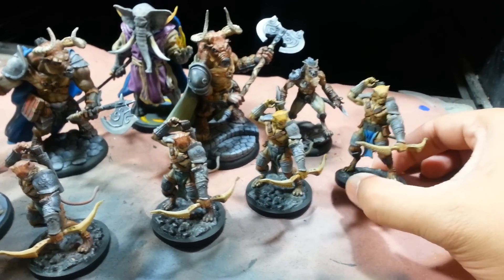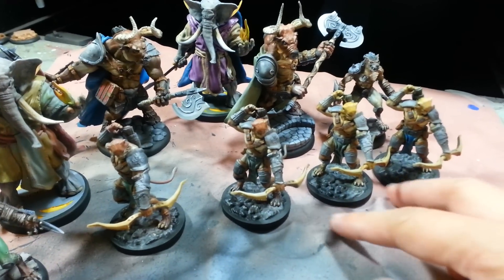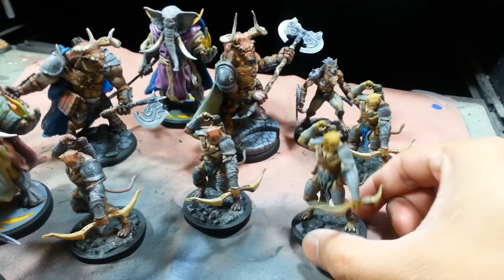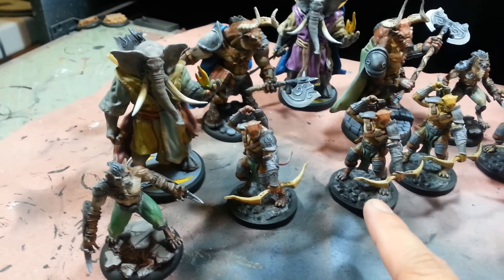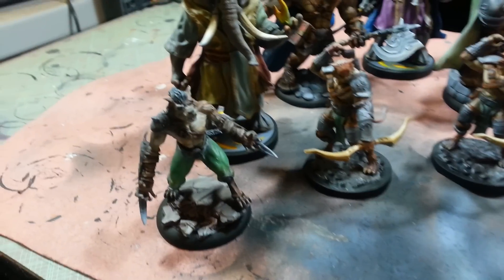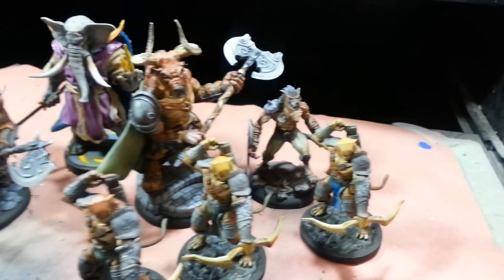These are called Sycarious, like cat people. We've got four of these archers. I painted two kind of a blonde color and then two kind of a little ruddy red-brown color. These are called Kayad. These are the dog people, and they're really cool looking. There's two of those.